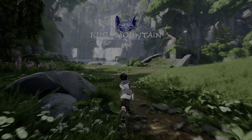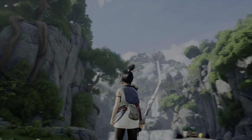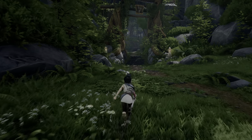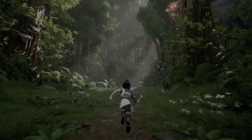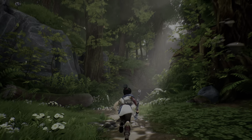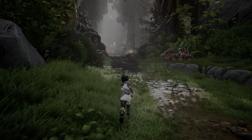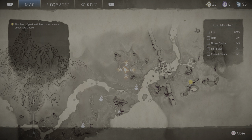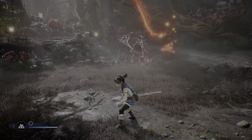Alright, this is Rusu Mountain and our destination is all the way up there. For now let's go to the left and follow the path. This is primarily a big platforming area. You will see these demonic monkeys swinging around. Now that we are in Rusu Mountain, we are going to begin collecting things. Let me pull up my notes from my guide-making. We've got a combat arena here — let's get to work.